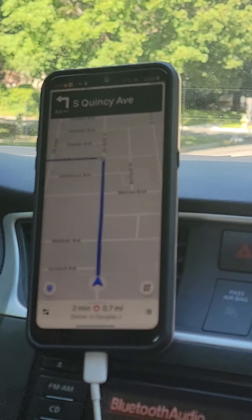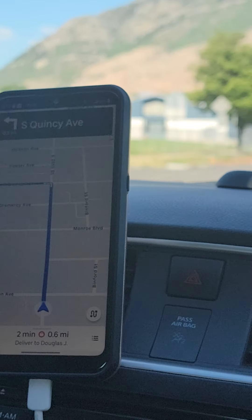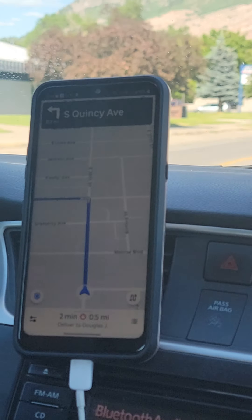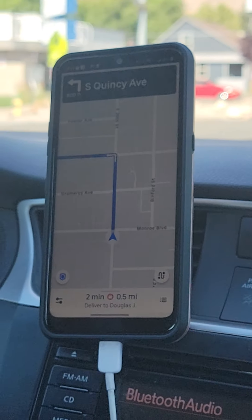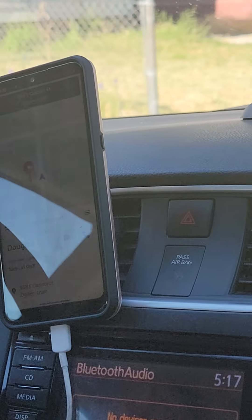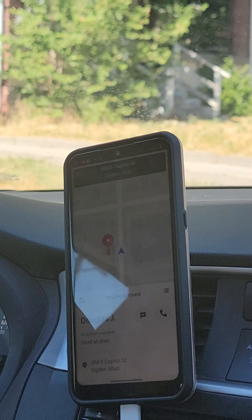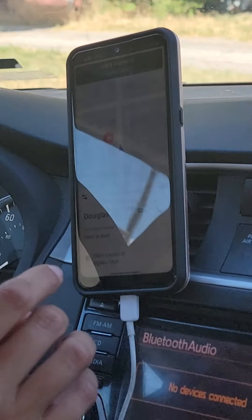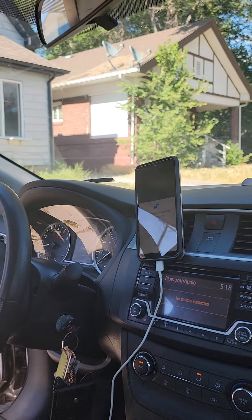Your first 500 deliveries or rides are very important because Uber's five-star rating is an average of 500 trips — much harder to recover than Lyft, which averages only 100 rides. So the beginning is tough to maintain five stars, especially in a rough neighborhood. Also, you don't want to be pulling into people's driveways — it can be considered rude in short driveways. Plus you have a quicker escape if you just pull over.